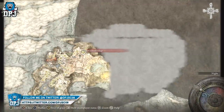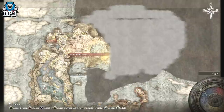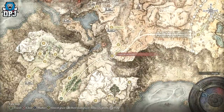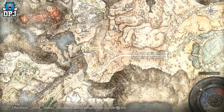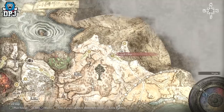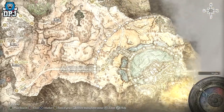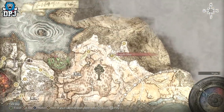So where we're at guys is Windmill Village, right at the top of the map. To get up here firstly, you need to activate the Grand Lift of Dectus, so you need two parts of the Dectus Medallion. Once you grab them, you can come here. There's plenty of guys on YouTube — search the Dectus Medallion locations, grab them, come here. From here, just follow the path all the way up or all the way around. You can come multiple ways, but you want to get here either way.